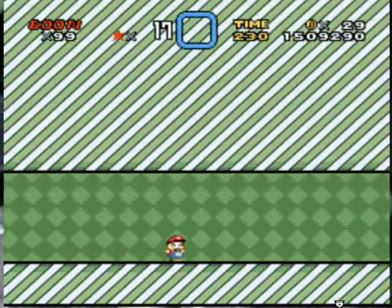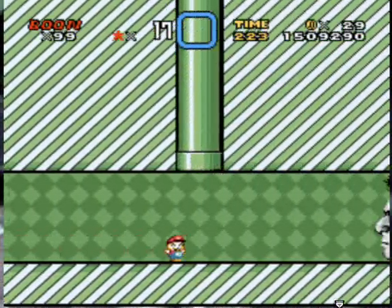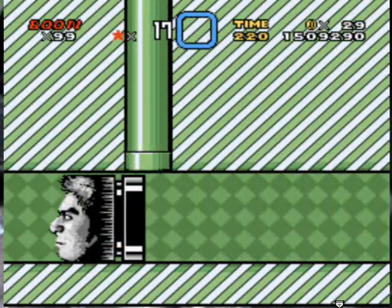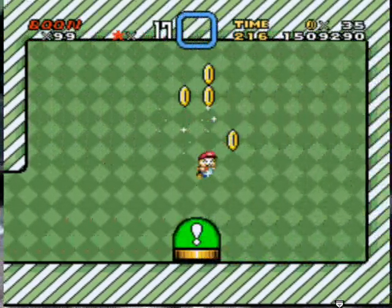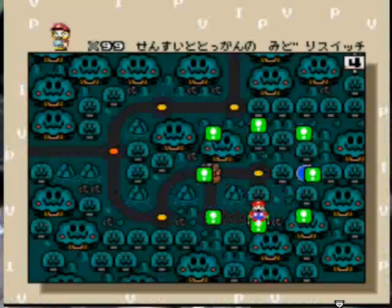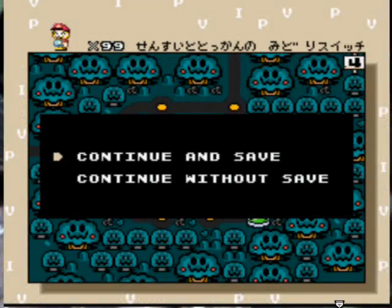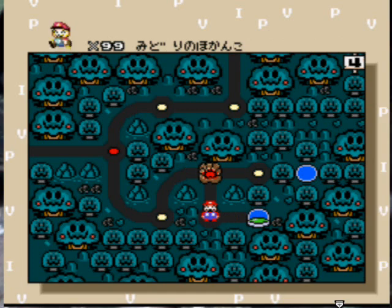The switch is somewhere — we have to make a run for it. Whoa! The phone rang for the second time while I'm playing. Oh well. Now we got the green switch! Now all that's left to find is a blue switch. Actually, we got all the switches now — perfect.